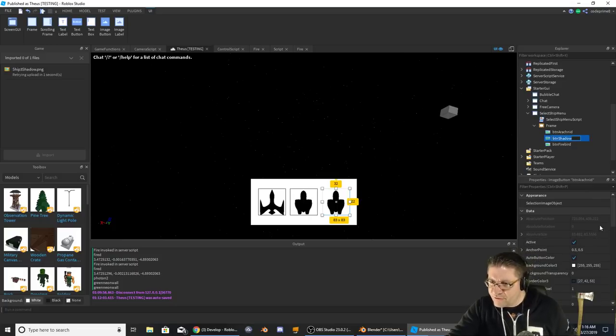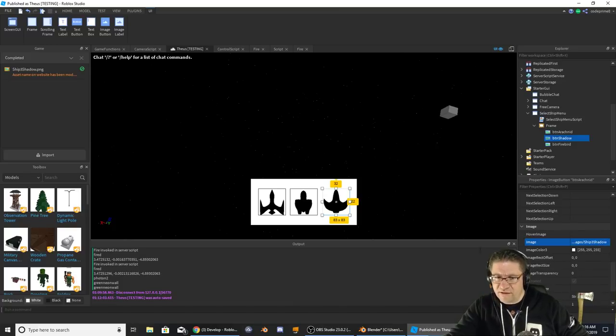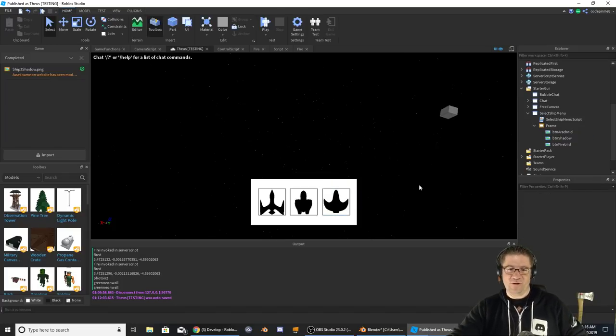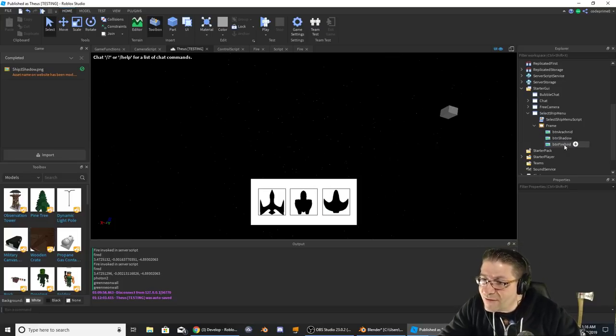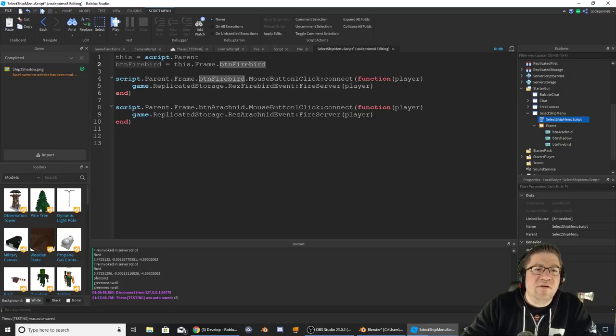Now I should be able to hit this Shadow button and just change its texture — right there, all the way down. Looks amazing, looks awesome! Now is there a border around it? There is a border around it — oh my gosh, that's amazing! I get really excited when things go well. There should be a Selection. Connect function, Replicate, Fire Server Player. Firebird event, Res Firebird event.